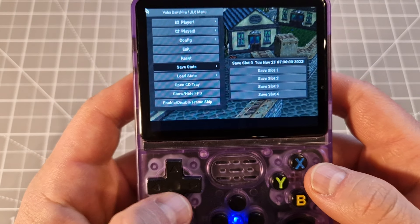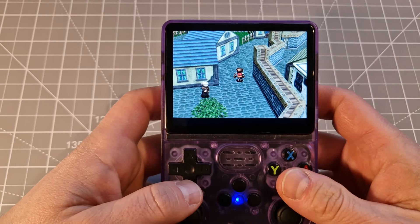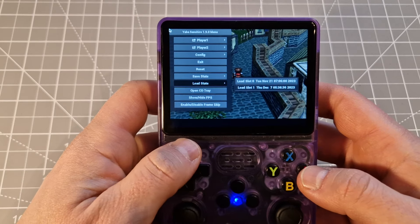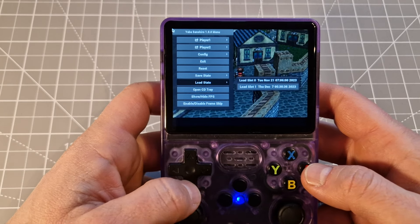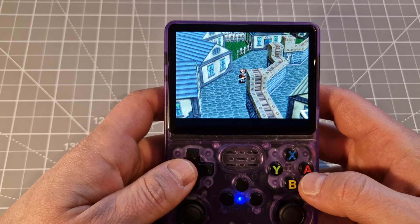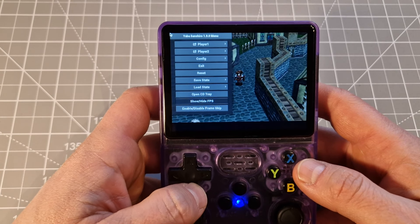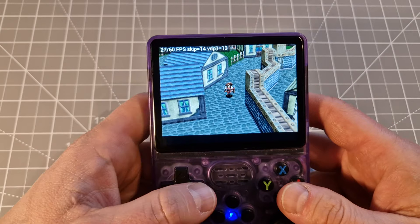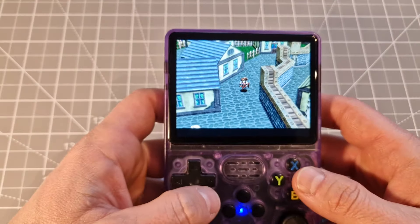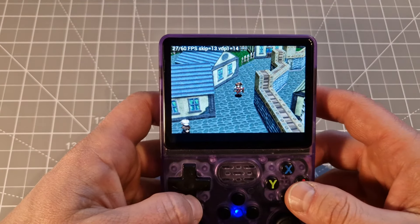Save state — safe state slot number one. Going back, load state — I've got two here as you see. Choose which one you want — working fine. That's about Sega Saturn. On options you've got show/hide FPS — it's hiding now, then I turn it on and it's working fine.